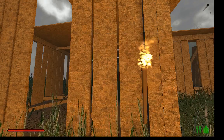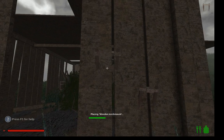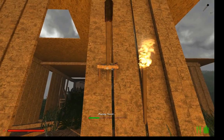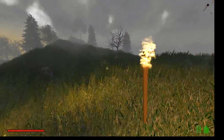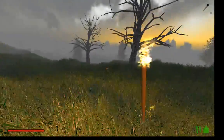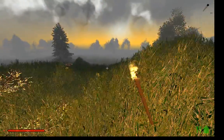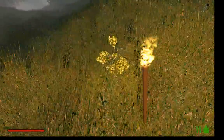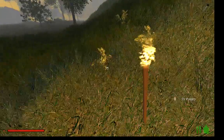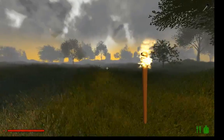I'm going to take a torch on there and then I'm going to head off in this direction. I'm going towards the rising sun, which means when the sun sets, if I head back towards the setting sun, I should be heading back towards my house.